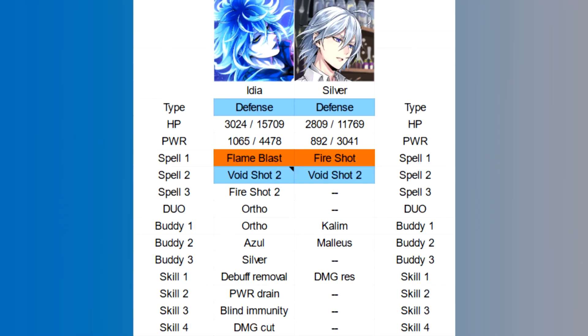Labware Silver obviously has lower stats all around, but his HP is 11,769, which — while it's not super close to Idia — is actually pretty good. Silver's best qualities in this scenario besides HP are his spells: he has Flame Blast and Void Shot 2. If Idia's skills and HP are the most attractive thing to you, this is why I would suggest Silver as an alternative. Silver's sole skill is Damage Resistance to Castor, and his two buddies are not shared with Idia, so spells and HP are really the draw here.